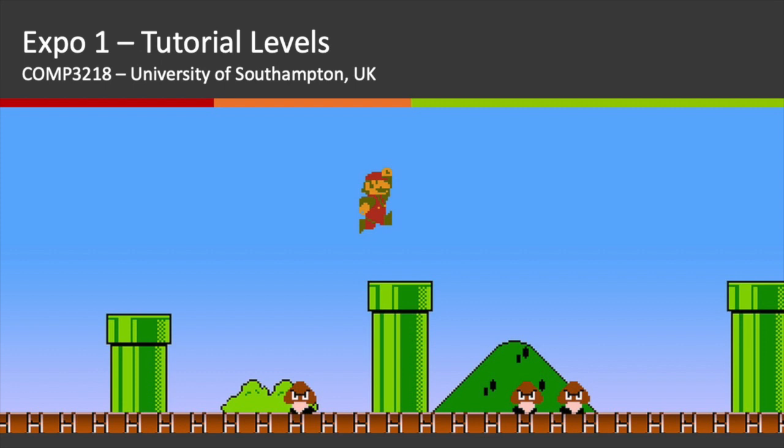Hello and welcome to Let's Play for COMP 3218 Game Design and Development at the University of Southampton. I am Adrienne Chapman, a lecturer on the course, and with me today is Joan Daniel Marinoff, one of the demonstrators. For this first coursework, students were asked to create a game with two key components: a very clear core dynamic, and demonstrated level design and tutorials.